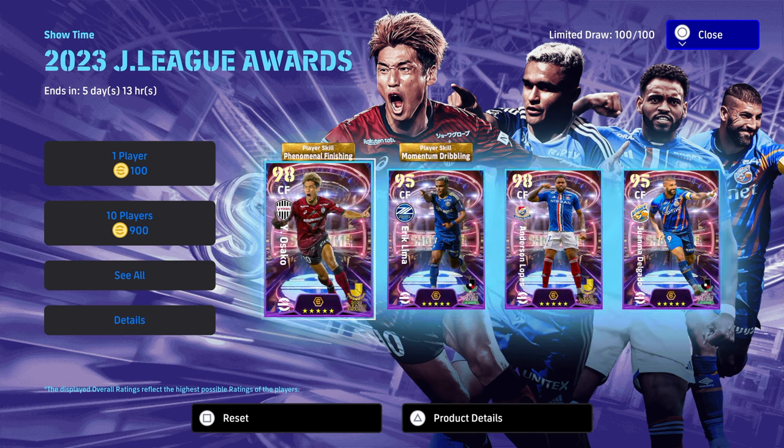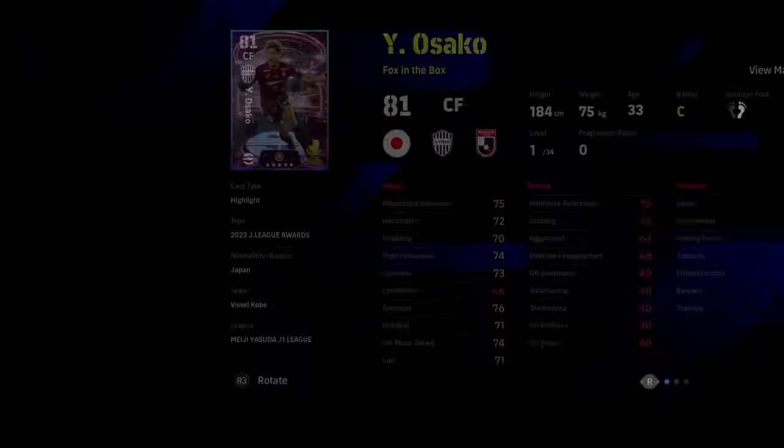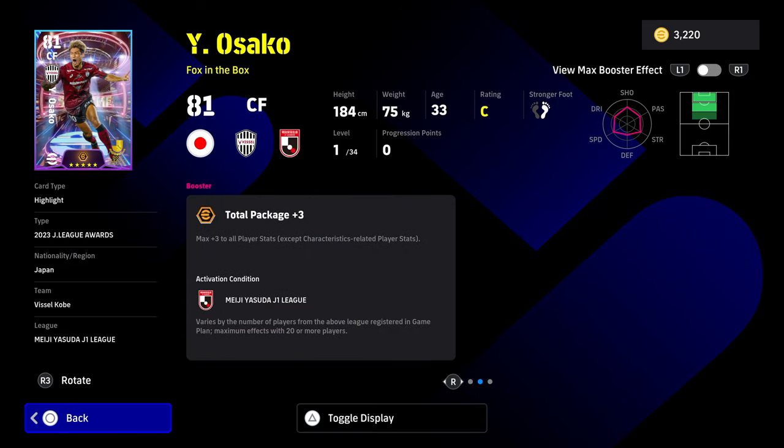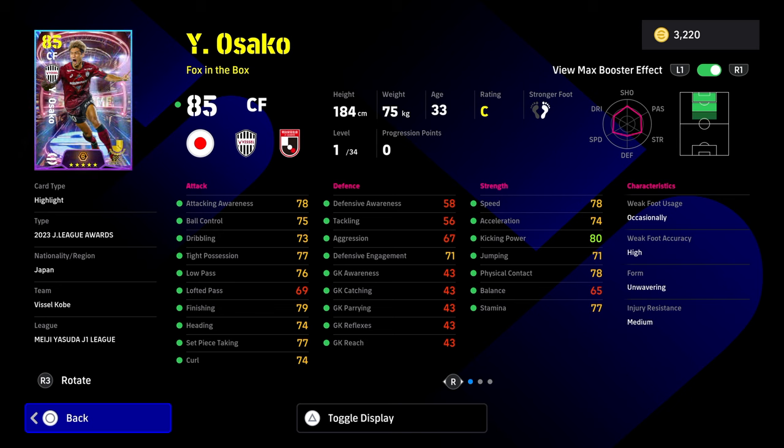All four of these cards are in a pack of 100 and they all have a very unique plus three booster. This plus three booster is called Total Package plus three and it gives a plus three stat increase to every single stat — tackling, shooting, low pass, jumping, dribbling, speed, acceleration, ball control, curl. It doesn't matter; every single stat gets the boost.